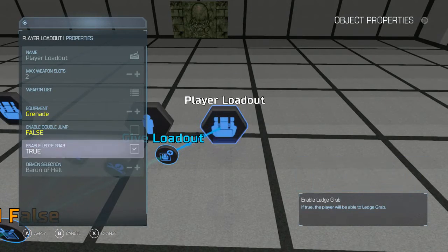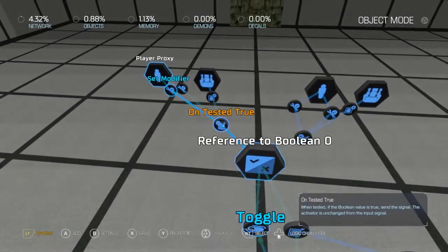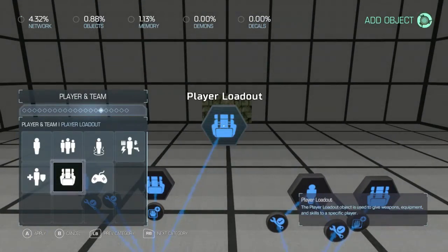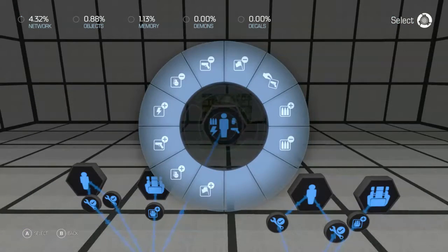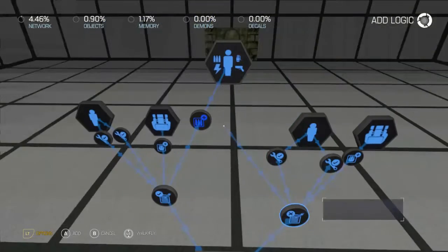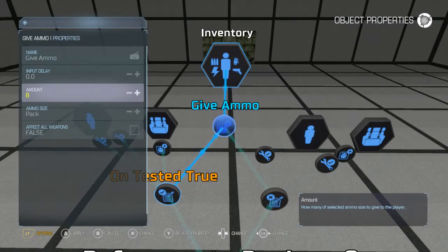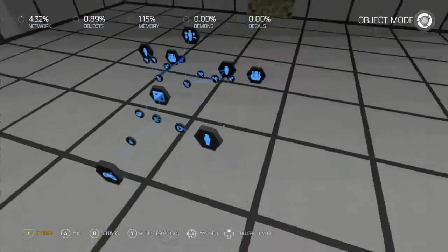Grenade. Double jump off. Leave ledge grab on. We also need to give ammo every time these things go off. Fix all weapons.